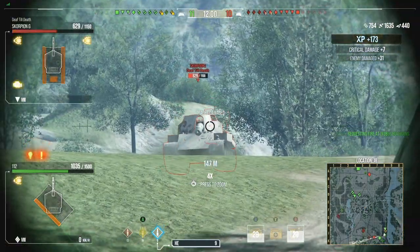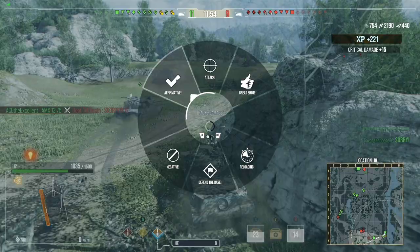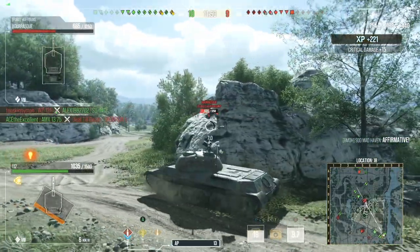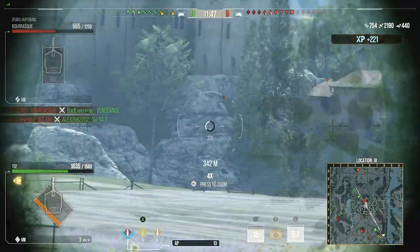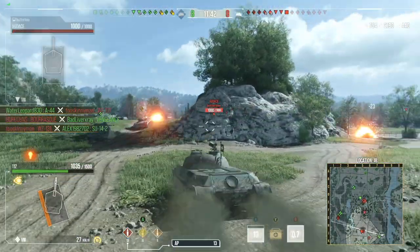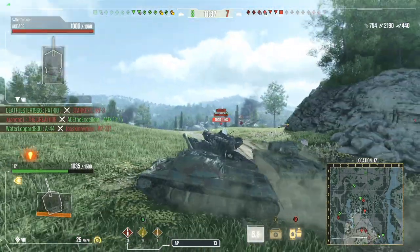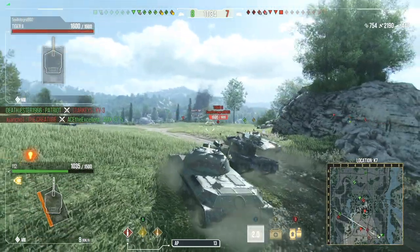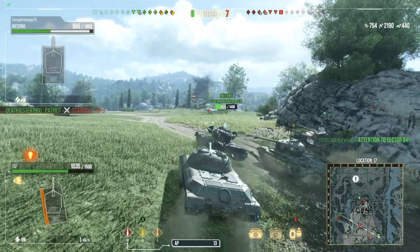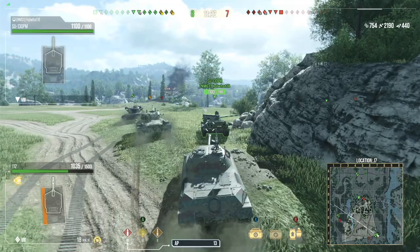Sadly, I did have a teammate behind me kind of push me into the open — you have no idea how much of a panic attack I had right there. He said sorry, I said affirmative, so it's not like he meant to — he probably had someone pushing behind him. Those HE rounds that we threw out were a real good chunk of health, a total of about 1,050 hit points. Just really good damage if you can get those HEs to pin. That's why I always recommend taking a couple of HE rounds, because you never know when you're going to need that DPM increase or an HE shell to finish off a low health tank.